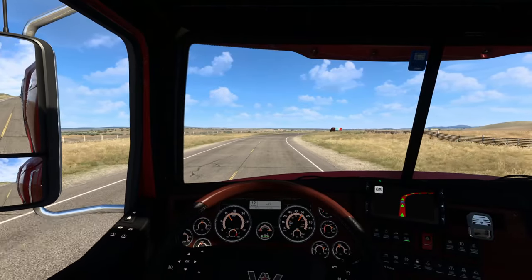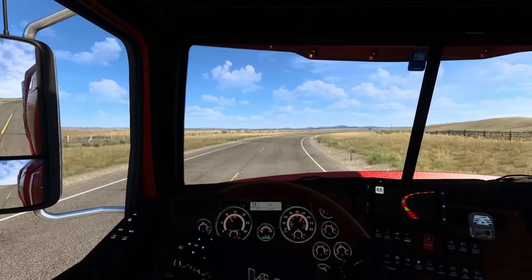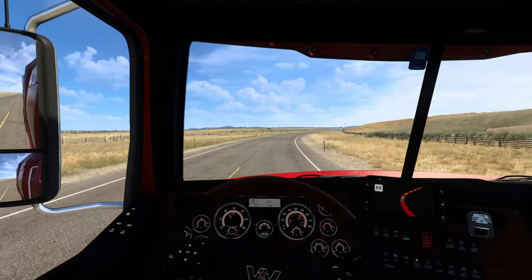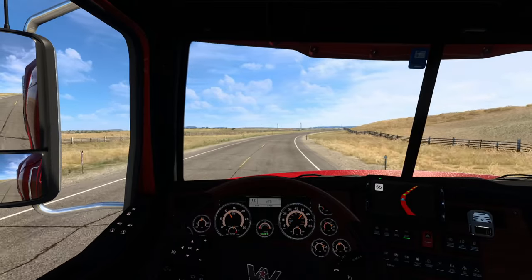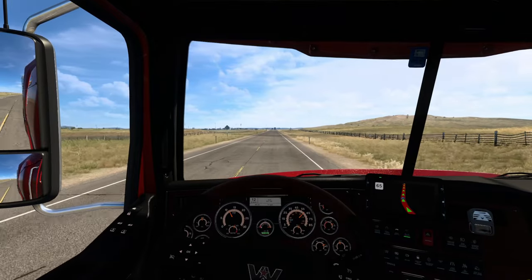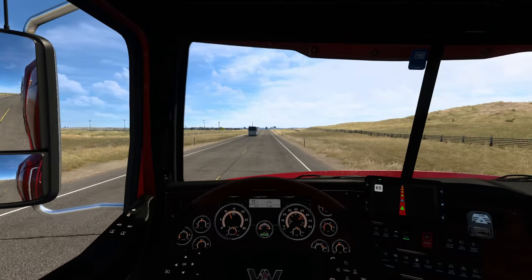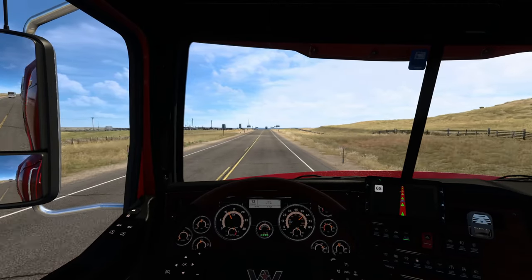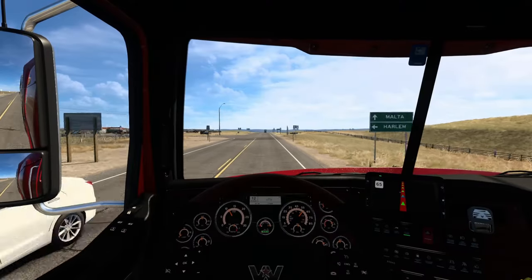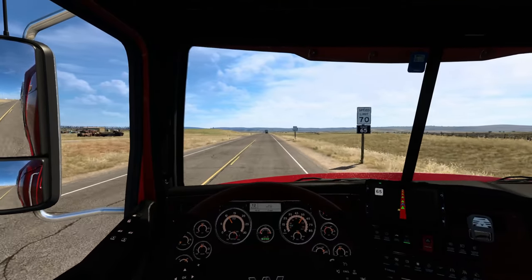New trailer types with different chassis options in different configurations — I believe there's a single and B-double version for the American Truck Simulator side, and many different chassis options from I believe a minimum 32-footer all the way up to a 53-footer with four axles and a rear steerable axle. This is the first blog post we've had on 1.47 — amazing to say we're already at 1.47 for updates. I think I was at 1.32 or 1.34 when I started doing Prime News coverage on American Truck Simulator.